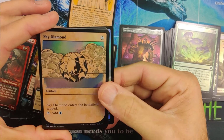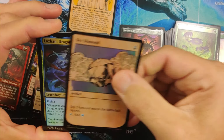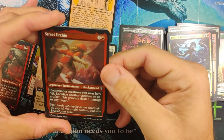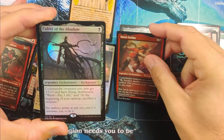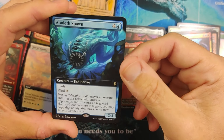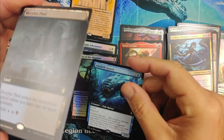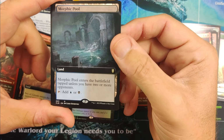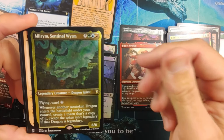Trailblazer's Torch — not too bad. Sky Diamond. Got an ox — a very handsome ox. Another Lausanne. Street Urchin. Cultist of the Absolute. Spawn — we got a Fish Horror. Morphic Pool — okay, so we got the Morphic Pool and Sea of Clouds full art — I love that. And Miriam Sentinel Wyrm in the etched — that is beautiful, so that's a hit.